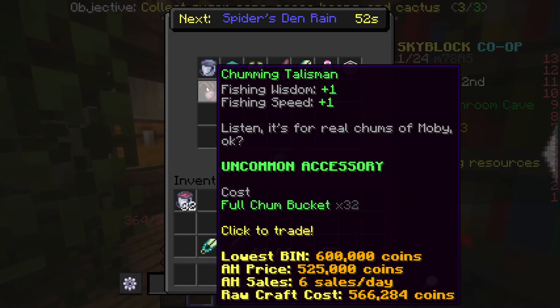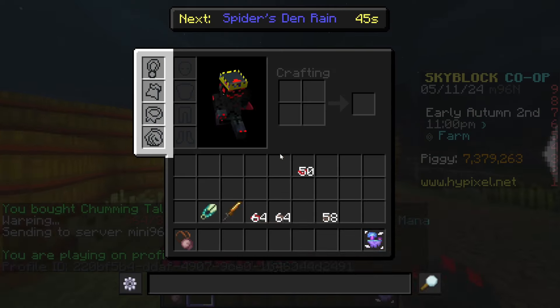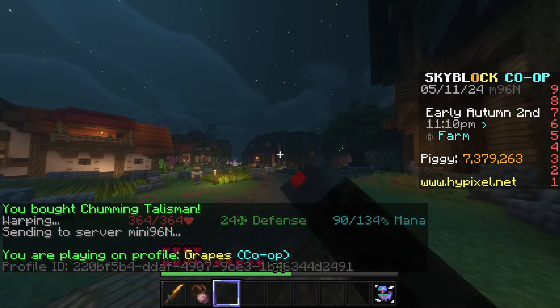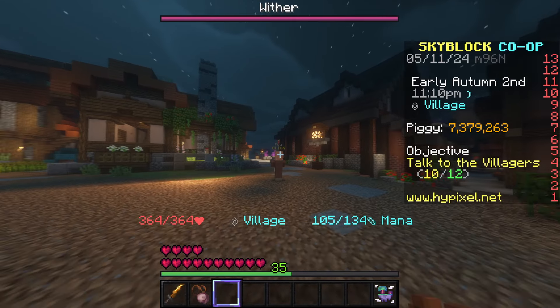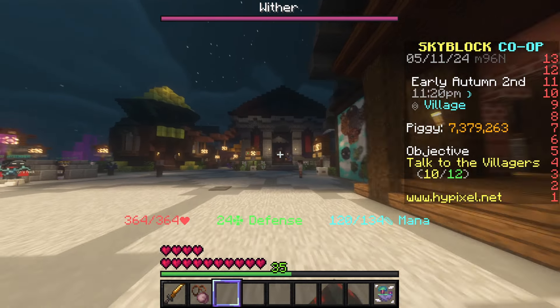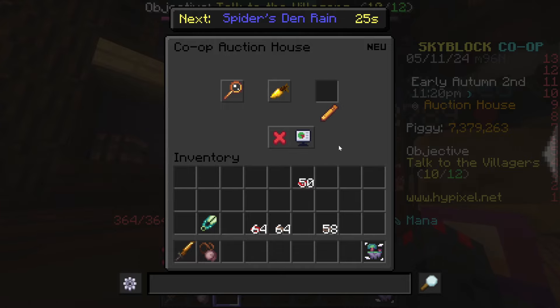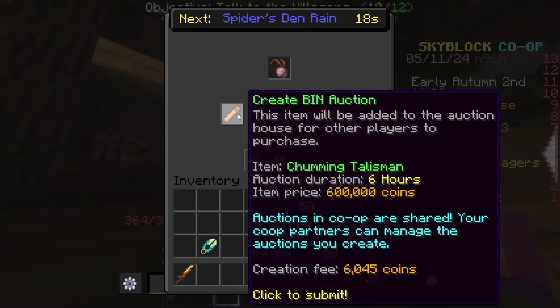You just want to go here and trade in for a Chumming Talisman. Then go slash hub and head to the Auction House to sell it for 600,000 on a Buy It Now. These things sell pretty well — it says six sales per day, but on average it's a lot more than that. Chances are it will sell within 24 hours, and that's a very easy 600,000 coins, which is crazy considering that only took about 15 minutes to make.